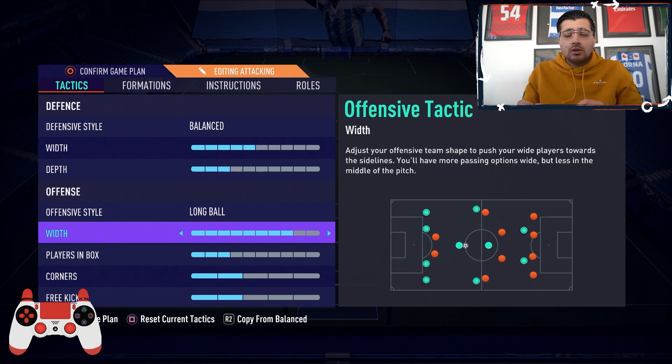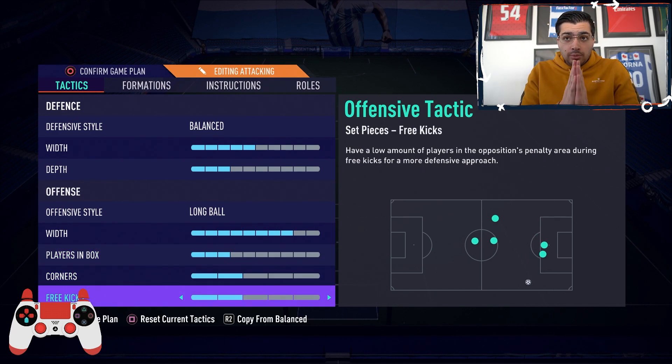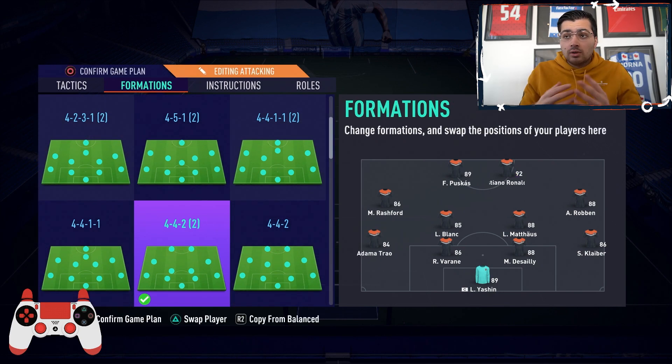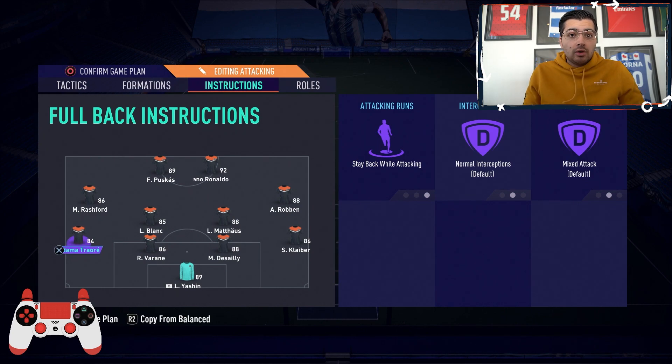You don't want to put everybody in the box because good players can usually work around space in the box, but you also don't want to push your players too high up the pitch. The most important offensive tactic setting is width — we had it on eight, but we recommend experimenting from at least seven. Your formation looks like a regular 4-4-2. You can also use it with CMs, but since you're leading, CDMs should be a little bit more effective.